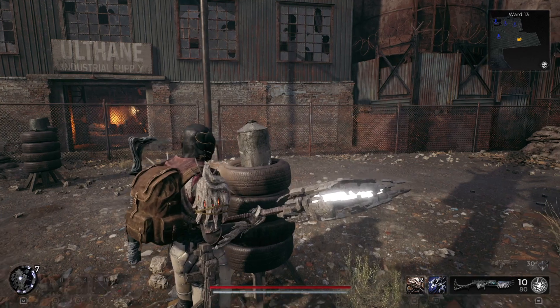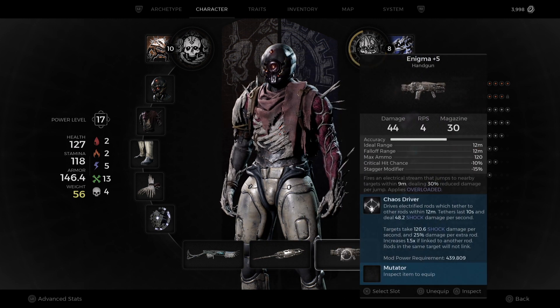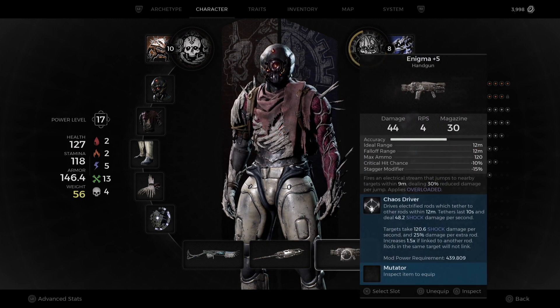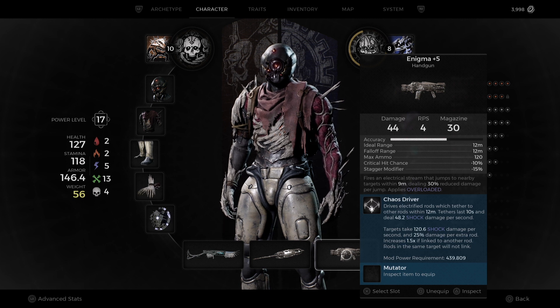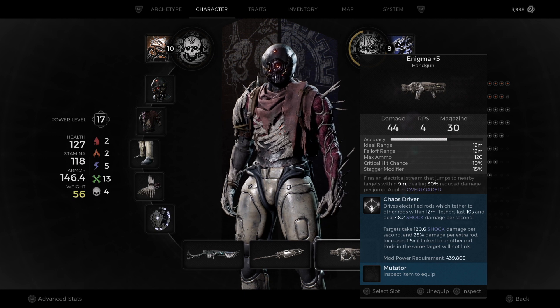Let's take a look real quick and I'm gonna show you what each one of these does. First we have the Elaborate Staff — basic attacks generate 10 additional mod power, charge attacks perform 50 additional. Then you have the Enigma right there, that's what's doing a lot of shock damage. With the mod it drives electrified rides tethered to other rides — causes overload, OP.